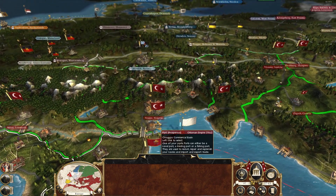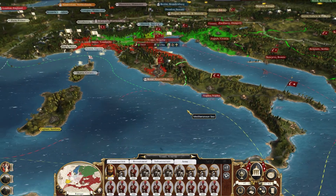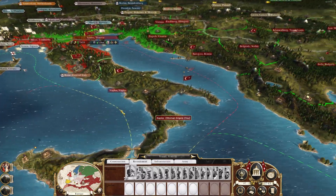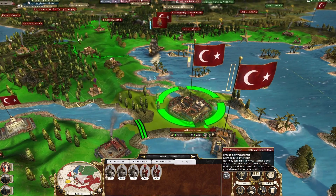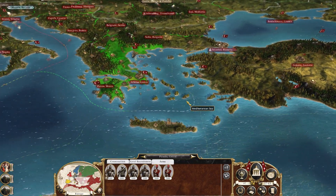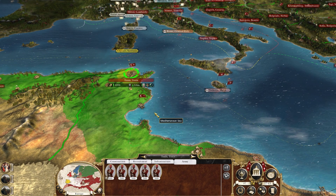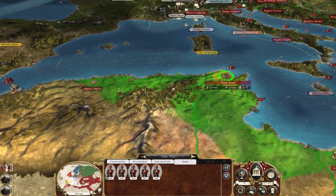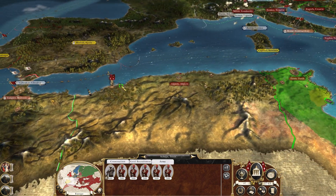We've got the army there. These guys — just put them in the port, ready to go. Then the rest will be in Tunis. I can also put them in here. I'll put them up because I'm going to drop them off at that port there.